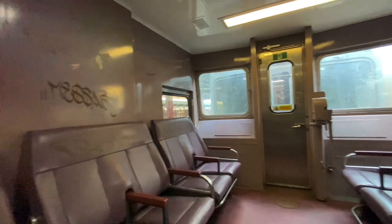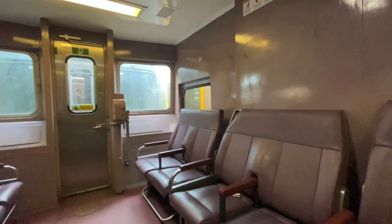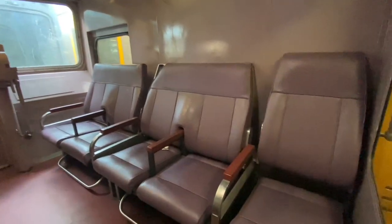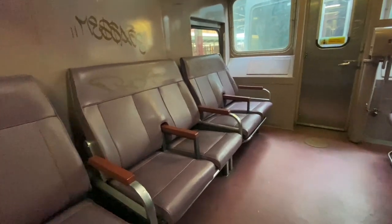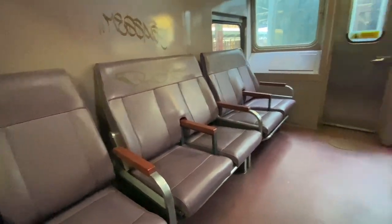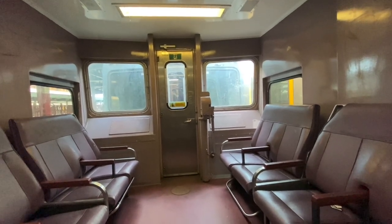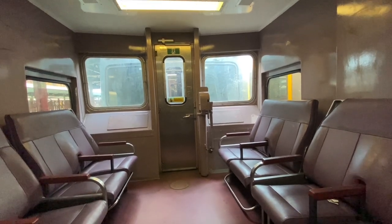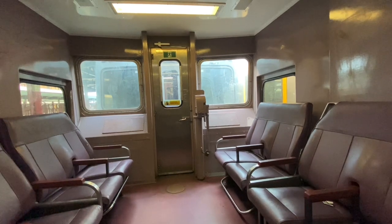It's got the seats up against the wall. Please ignore the crap on the wall. This is on set V-25. This is just going to be a very short vlog. It's the only car like this. It's an old driver trailer — this is where a guard or driver cab used to be.